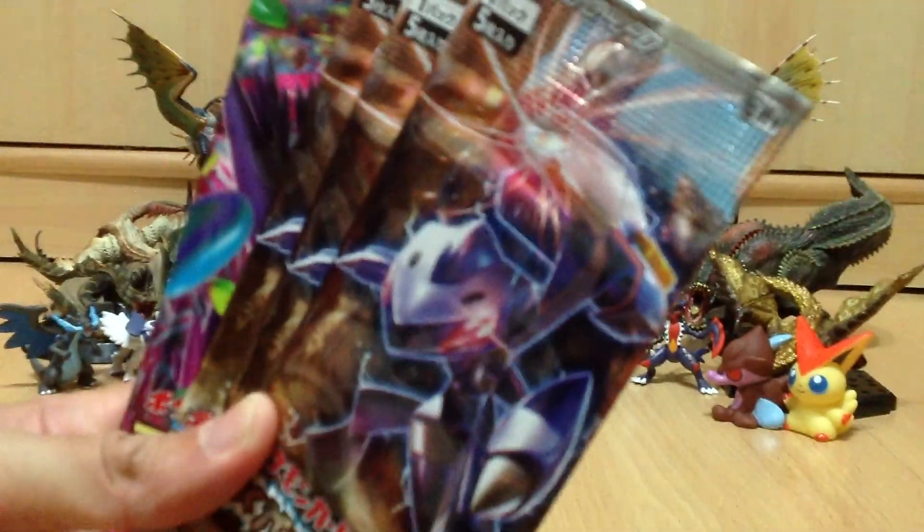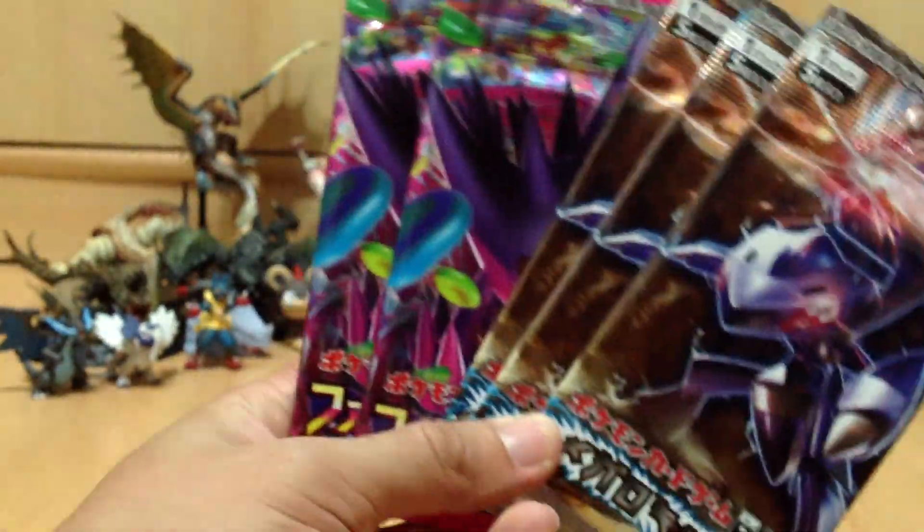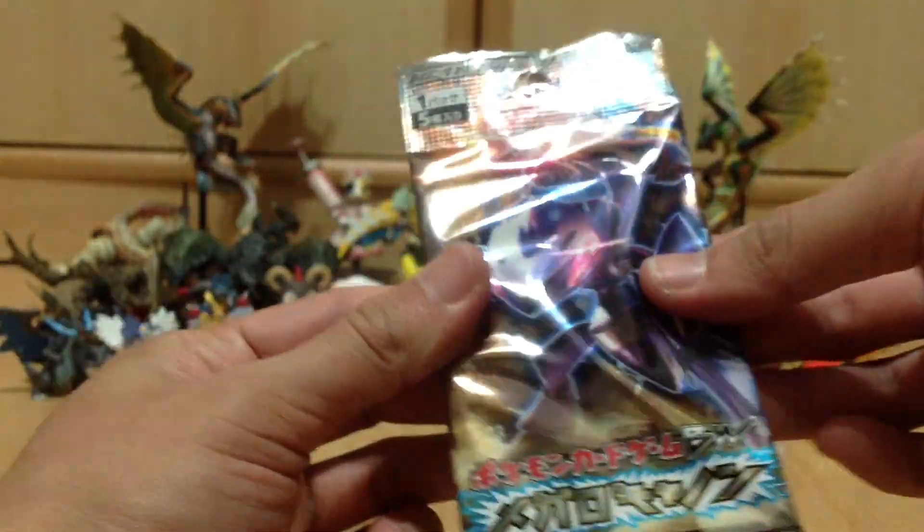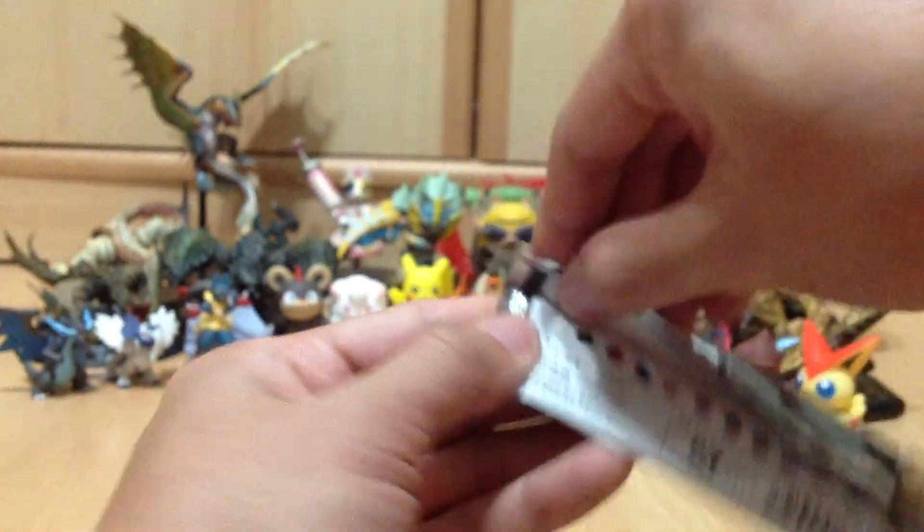I'm not sure if you can see it right here — yes, Black and White 9 — as well as two Phantom Gate packs. So let's start with the older packs first. Let's use this Genesect pack right here.